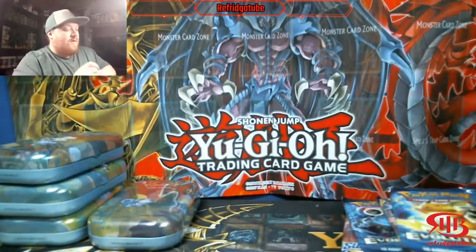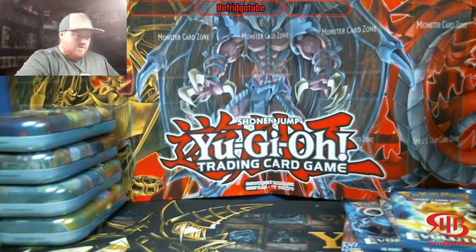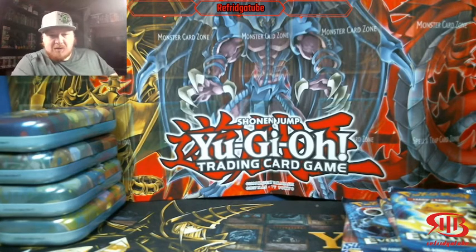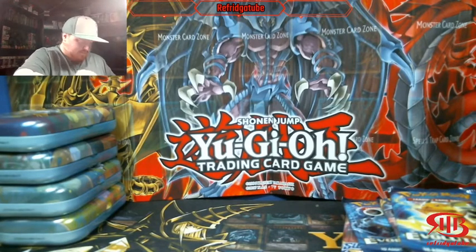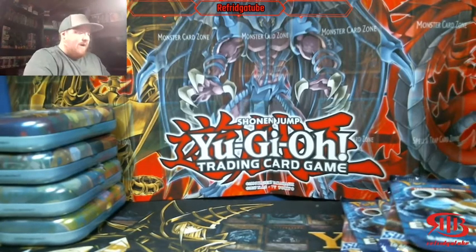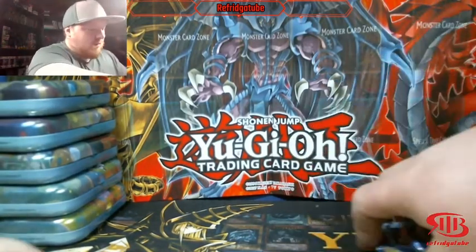Just like all the other mini tins, you get these cool little cards inside that, if you want to, you can make the full picture with. They are all Raikou coins unfortunately. It would be cool if they gave you five different coins - one per tin. Oh, that'd be so nice.